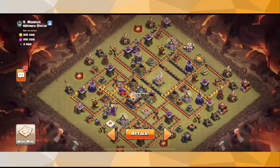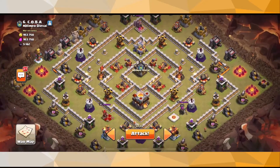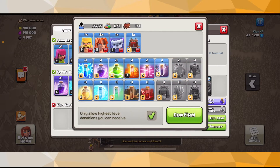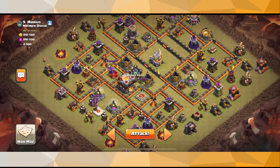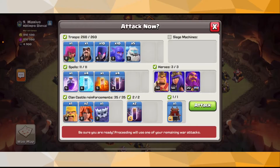Now I want to go ahead and do a 5acg on this guy right here, because he has single infernos — that's literally the only reason I'm going to do it, from the top right side of the base. I already have a 5acg cooked up. I'm going to request pretty much the same thing but with max Bowlers, and I'll wait for my heroes to cook up. This base has single inferno towers, so if you know what attack strategies I like to use, you already know I'm going to be using 5C on this base.